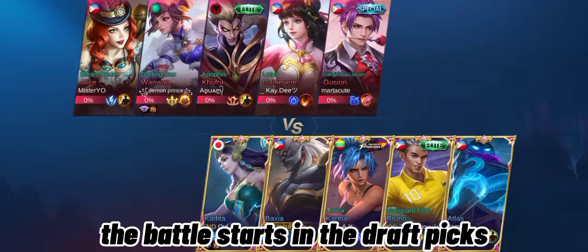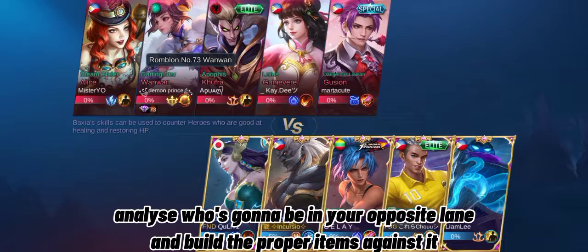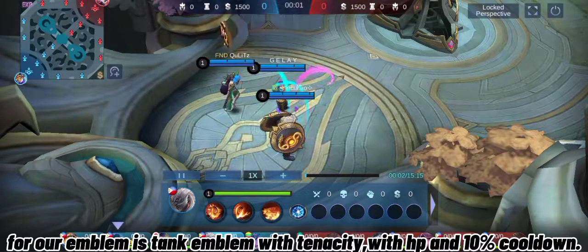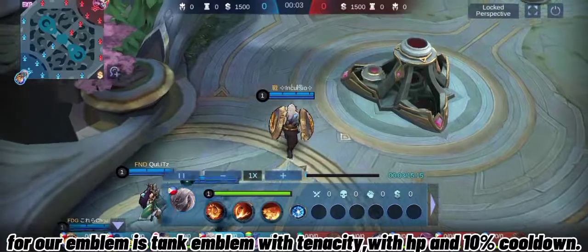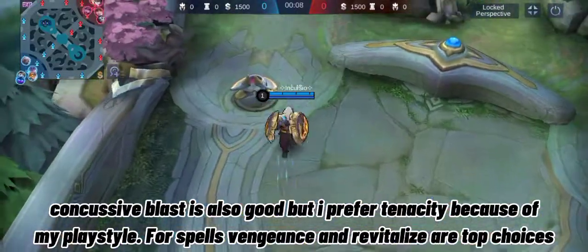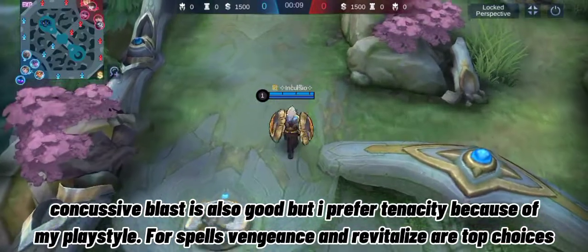The battle starts in the draft picks. Analyze who's gonna be in your opposite lane and build the proper items against it. In this game, almost all of the enemy lineup is magical damage except for one. Learning how to build items is also important. For our emblem, use Tank Emblem with Tenacity, HP, and 10% cooldown. Concussive Blast is also good but I prefer Tenacity because of my offlane playstyle.